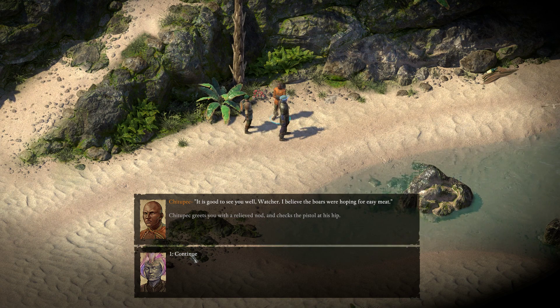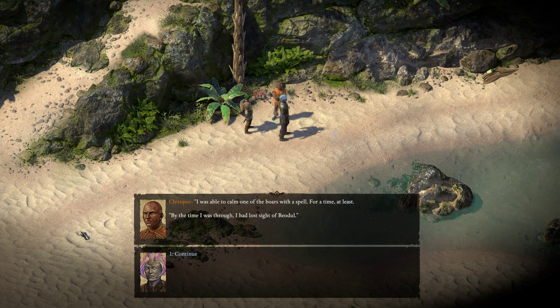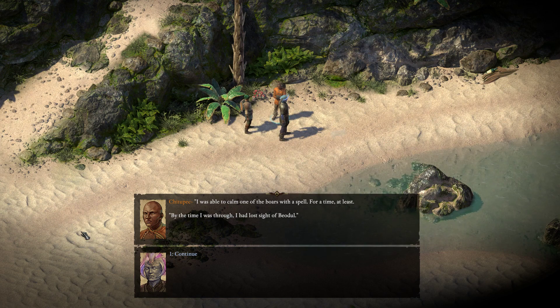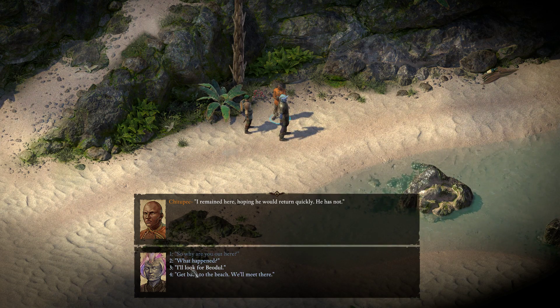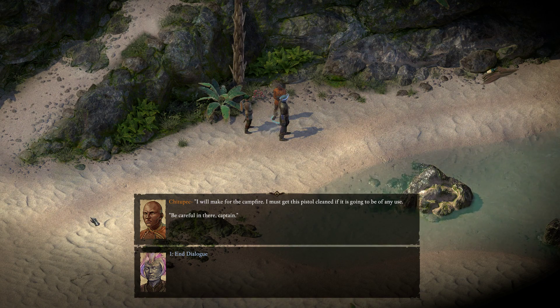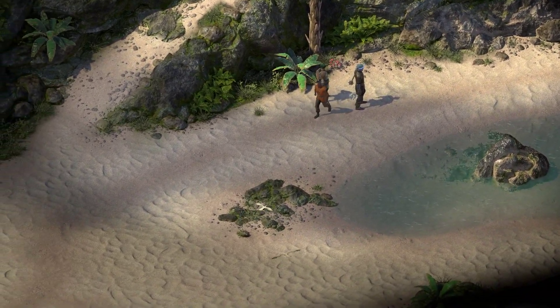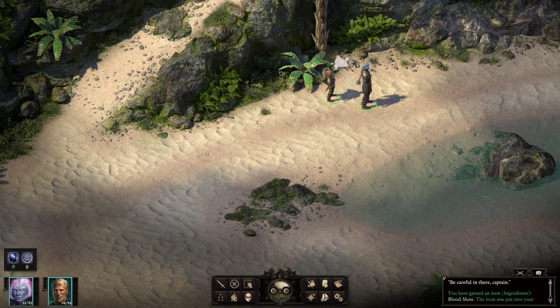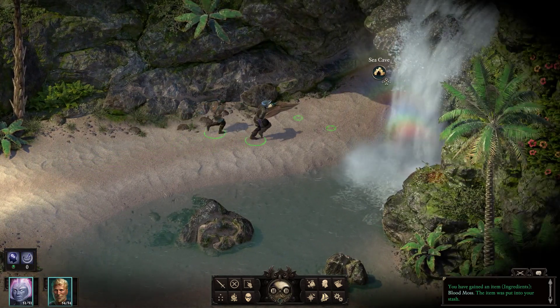Thanks for not using that, Chitupek — glad I saved you. The bosun Beodil is in that cave over there — ran in after a boar. Stubborn old dwarf. And you're out here why? I was able to calm one of the boars with a spell, for a time at least. By the time I was through, I had lost sight of Beodil. I remained here, hoping he would return quickly — he has not. I'll go look for Beodil. I must get this pistol cleaned if it's going to be of any use. Be careful in there, Captain. I love being promoted to Captain right after death. Come back to the world, and we have blood moss. Sea cave — in we go.